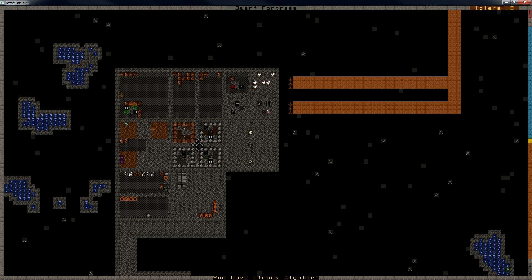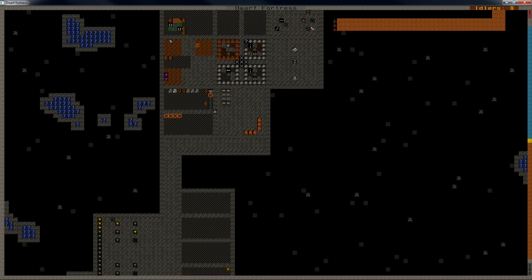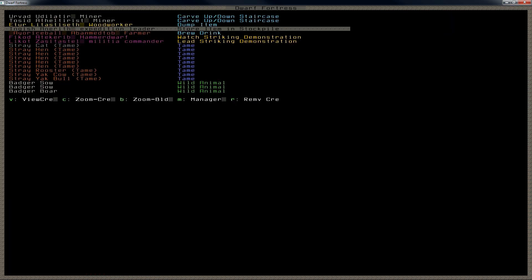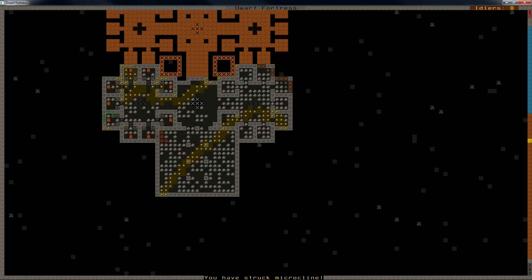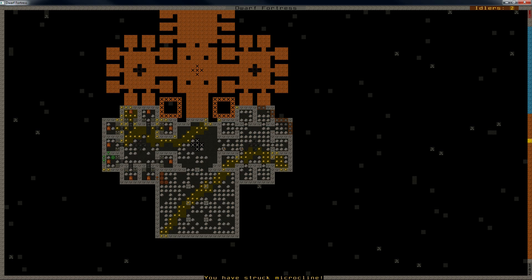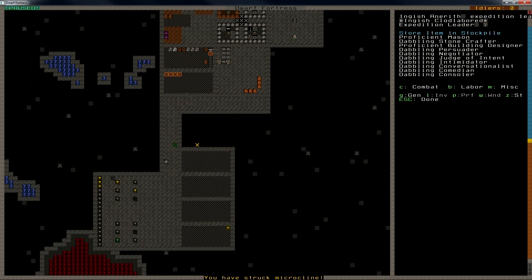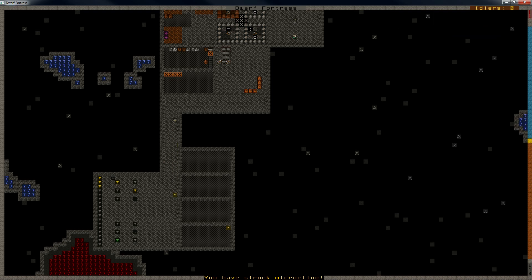They are making tables. Although these guys are dumping stuff, so they are not actually working. Our expedition leader, who is also the mason, is storing items. I'm going to take him off of hauling for a while so we can finish up the stonework.